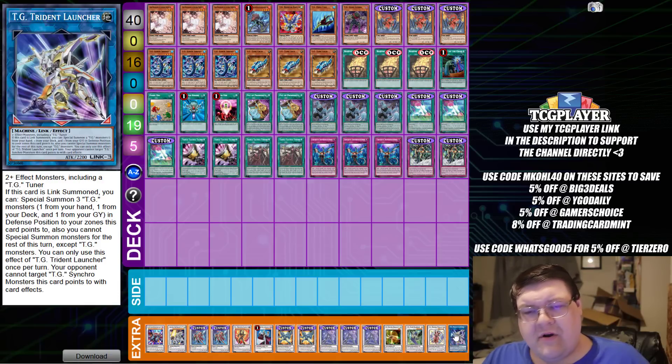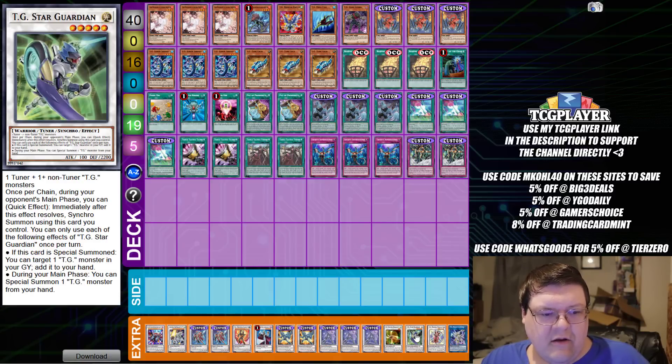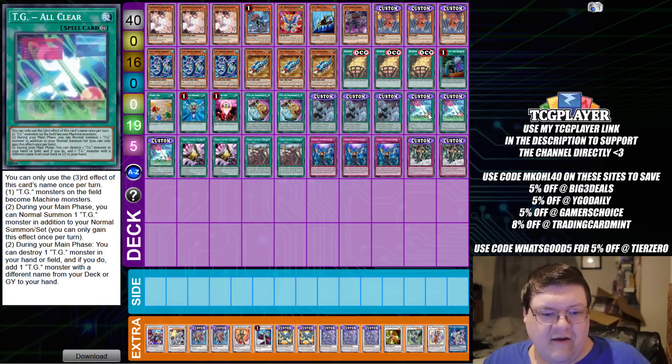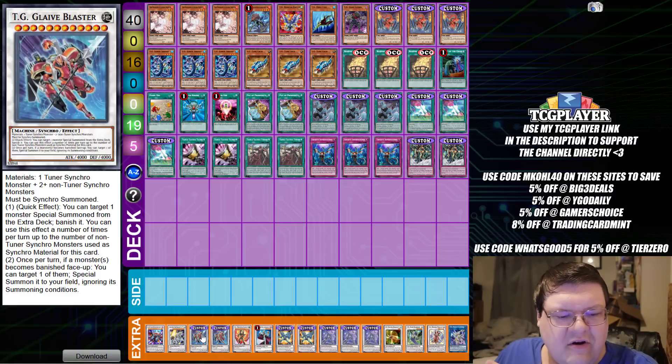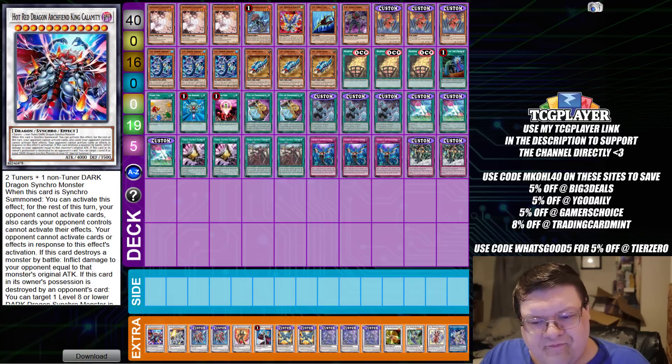Down in the extra deck, pretty standard resources. One Trident for all the extensions. Wonder Magician for the ability to quick synchro and pop. Star Guardian for extensions. Dragonfly is also usable. Triple Over-Dragner for full extensions — pray this doesn't get Impermed. Two copies of Mighty Striker as the starter to get to All Clear. Halberd Cannon as a sub-boss monster. Two copies of Glaive Blaster — tuner synchro plus two non-tuner synchros, must be synchro summoned, quick effect to target a monster special summoned from the extra deck and banish it, usable a number of times equal to your non-tuner synchro monsters used. When a monster becomes banished face up, you can target one and special summon it ignoring summoning conditions, taking anything the opponent set up. And then Shooting TGX Dragon and King Calamity to wrap up all the value for the deck.